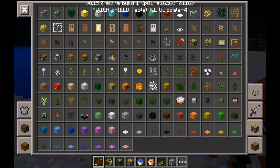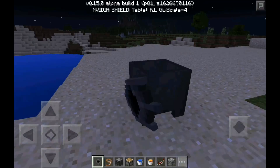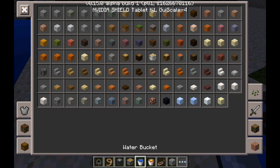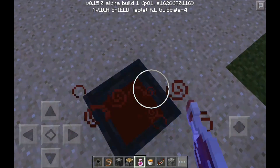So what you're gonna want to do is get a cauldron — right here — put it down, and then you're gonna get a potion. So let's just for demonstration get Strength II, and fill the cauldron.